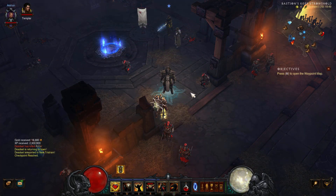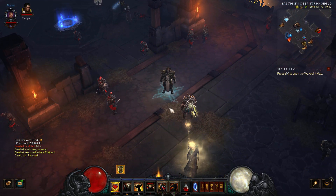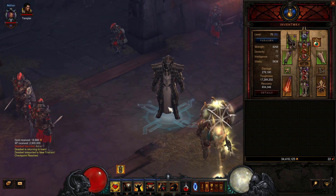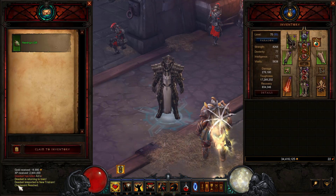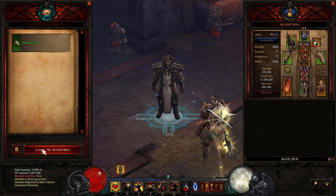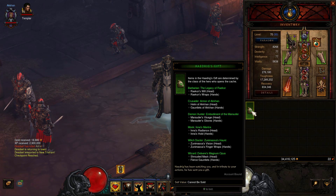In this example we're using a Crusader, but this is applicable to every class. Each Haedrig's Gift appears as in-game mail, accessible via the mail button in the lower left corner of the screen, next to the chat button. Claiming the Gift puts it in your inventory, where you can open it similarly to a Bounty Cache.